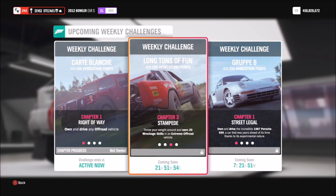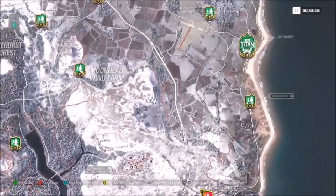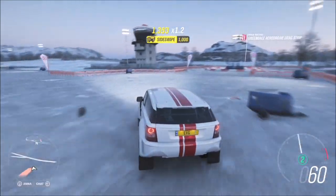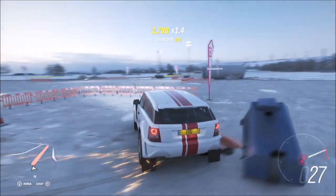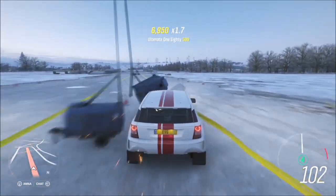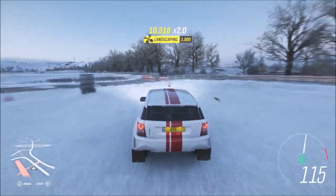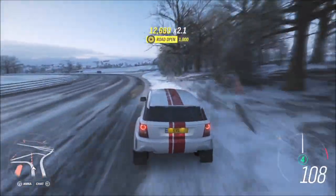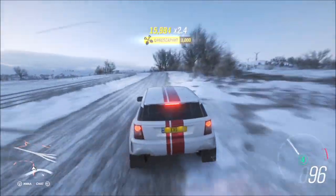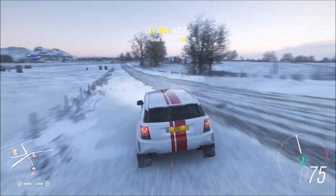The next challenge wants you to earn 20 wreckage skills in your extreme off-road vehicle. I headed over to the Greendale airstrip where there's a ton of stuff to smash into. You can do this wherever you want as there are loads of smashable objects across the whole map, but I prefer the airstrip because I know where everything is and there are loads of smashable items in a small space, making it really easy to rack up 20 wreckage skills. It might take about five minutes — all you have to do is smash into things. It doesn't matter which extreme off-road vehicle you're using; it's easy whatever you're in.